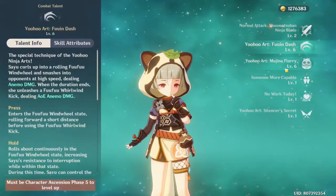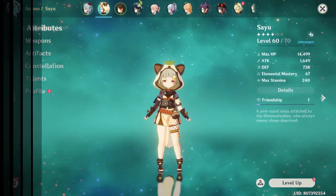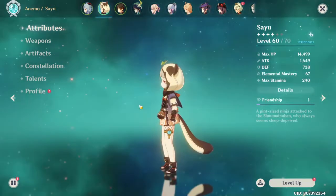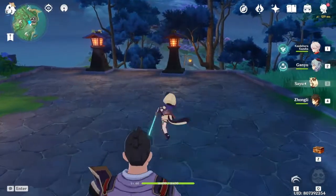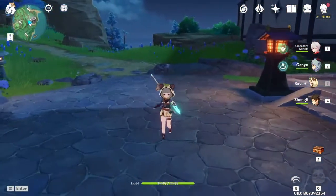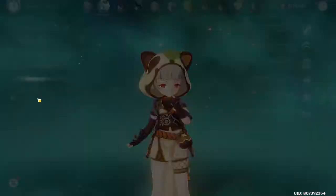Today's video is going to be about Sayu. I'm going to be talking about her skills, her burst, her talents, her constellations, and her artifacts. Sayu is a new 4-star claymore user with an Anemo vision. Her normal attack is nothing much — just a 4-attack sequence, very nice.